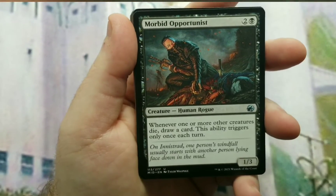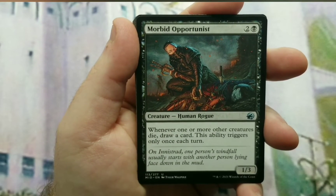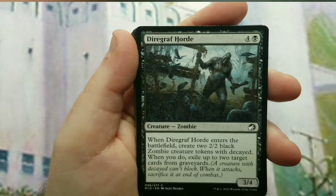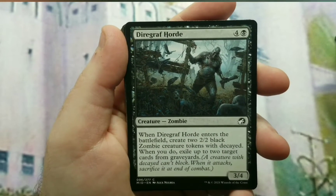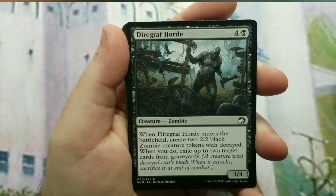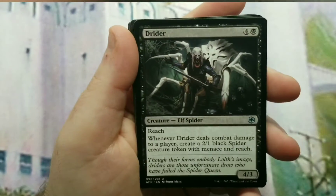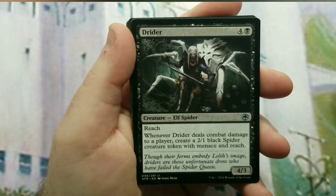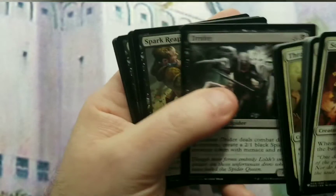Morbid Opportunist — 3/2 cast 1/3. Whenever one or more other creatures die, draw a card, and you can only have that ability trigger once each turn, including your opponent's turn. Diregraf Horde is a creature that comes into play and you create tokens: when it enters, create two 2/2 black zombie creature tokens with Decayed. When you do, you exile up to two target cards from graveyards, and that doesn't necessarily mean yours — you can do it to an opponent's. Drider is a 5/2 cast 4/3 with Reach; whenever it deals combat damage to a player, you can create a 2/1 black spider creature token with Menace and Reach.